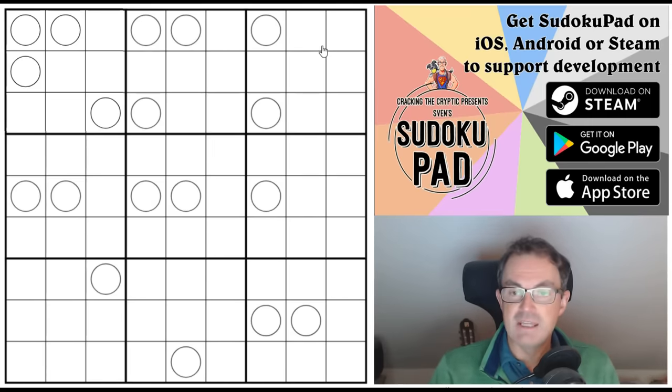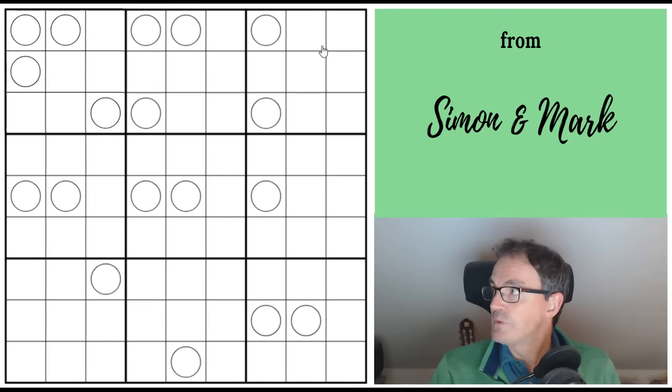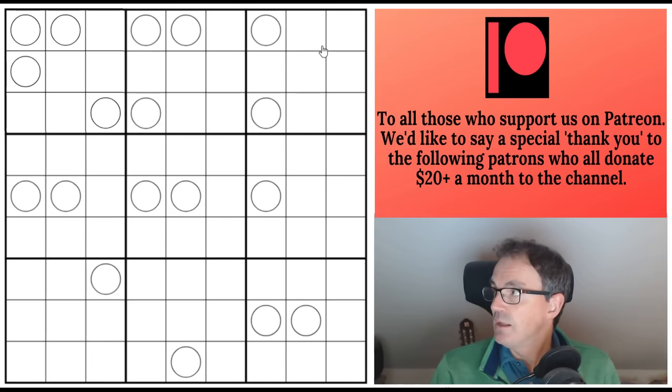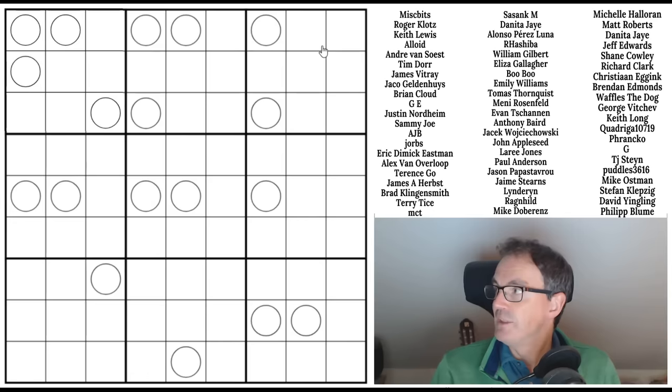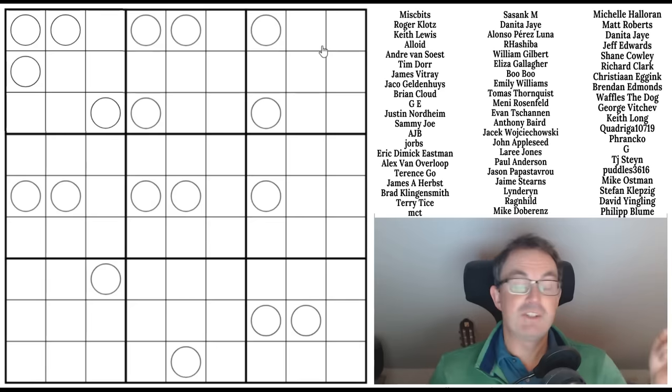I don't have any news for you today. I'm sitting here awaiting a storm that is due to blow through. I'm always a bit worried about storms here because my house is surrounded by very high trees, so I get a bit anxious about it. The best way to distract myself is going to be to solve a sudoku.